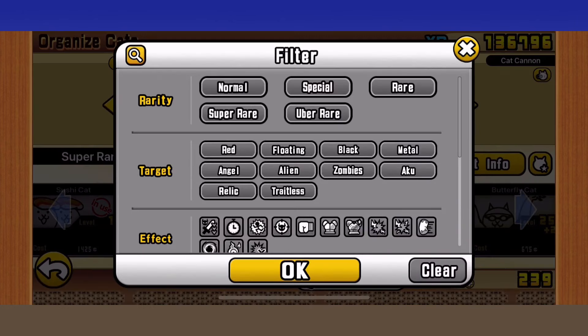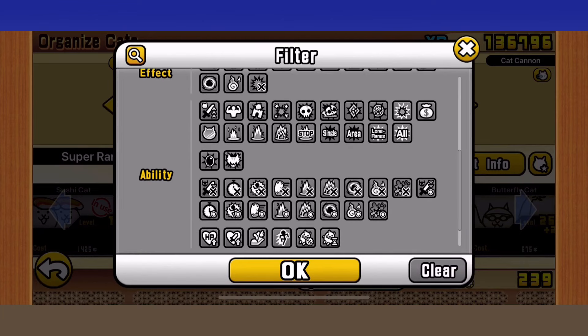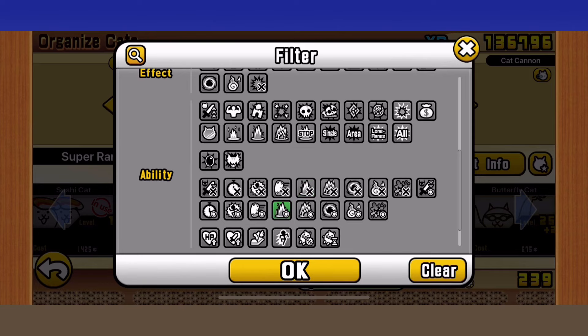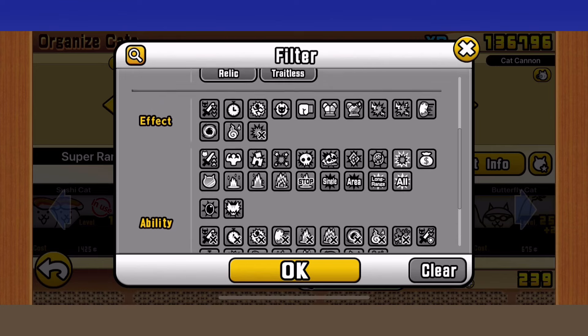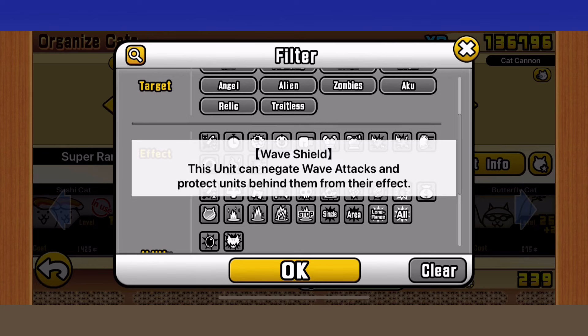If you don't have the luxury of wave blockers but you do have access to true forms, I recommend using the old guide which is a much more tanking strat involving defense combos. But if you don't have true forms, you don't have wave immune units, you don't have wave resist units, you don't have wave block units, and you have level 25 units — this is the guide for you. Pretty niche, but yes, this is the one.